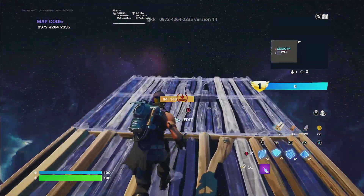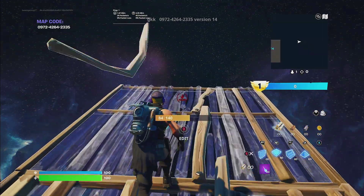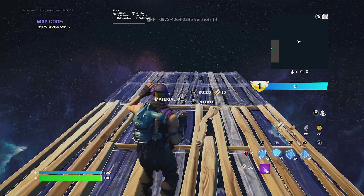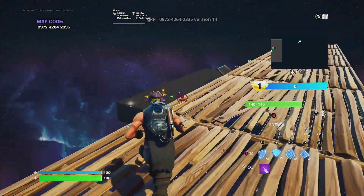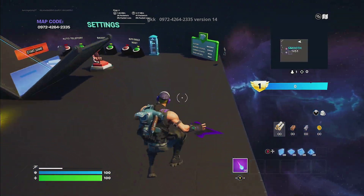Then we're going to build six floors out — one, two, three, four, five, six. When you see that little blue thing, you want to emote. Once you finish the emote, you want to run right back down.